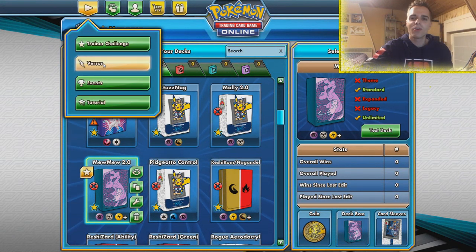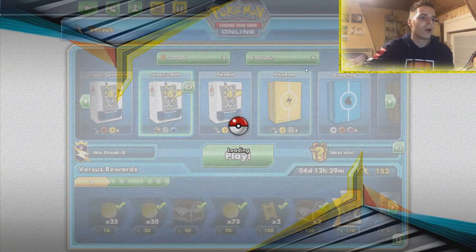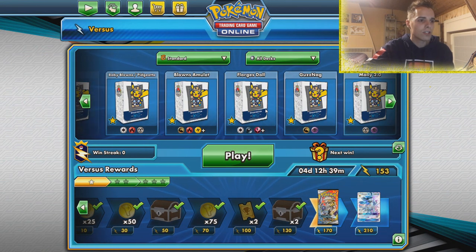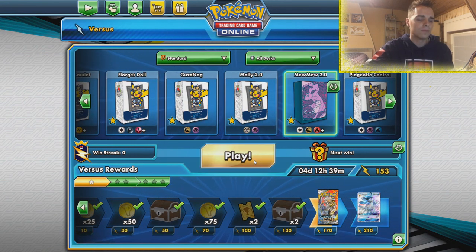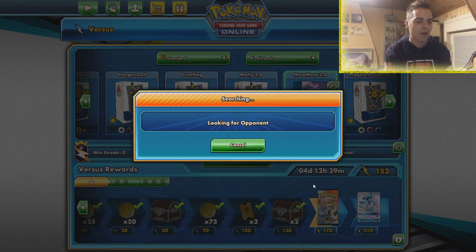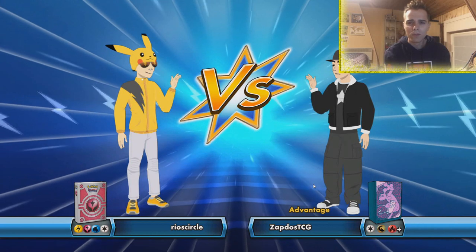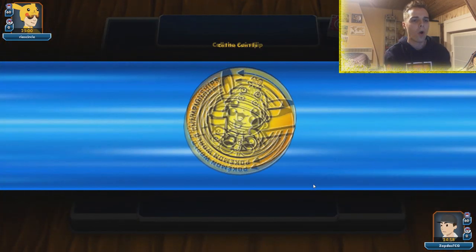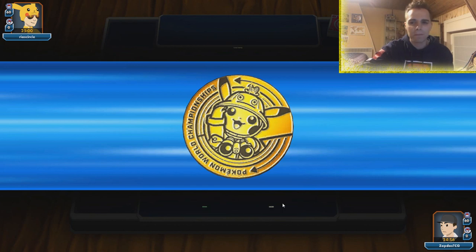This is a Jirachi-based engine so getting our Welder will be easier than using Acrobike. We just need to check out if MewMew can still compete with the top decks. We've seen it was the runner-up at the Latin American International, so MewMew is not going anywhere. Everybody was freaking out that Mimikyu was coming in the set and asking if MewMew would still be viable — but it is, and we'll hopefully showcase that in this video.